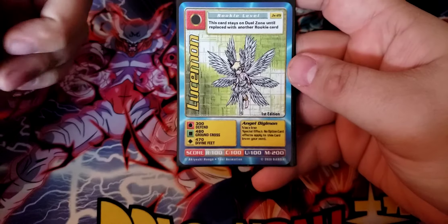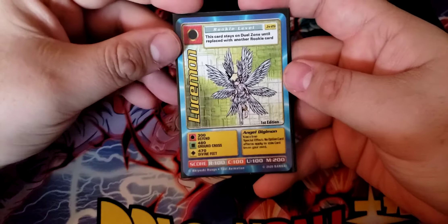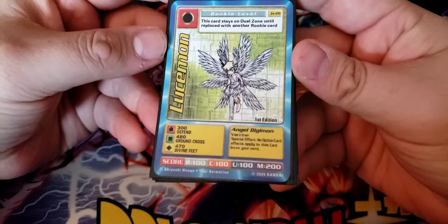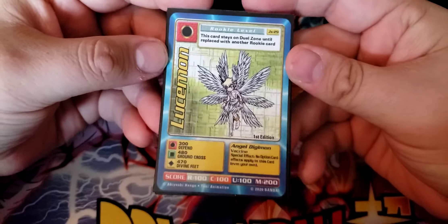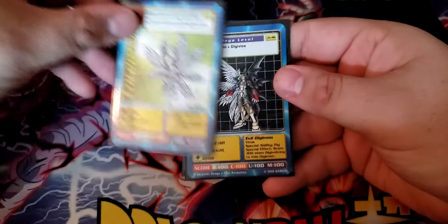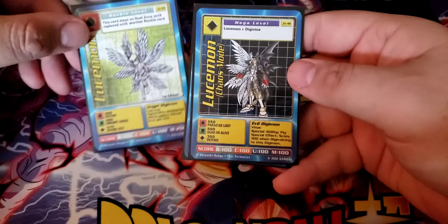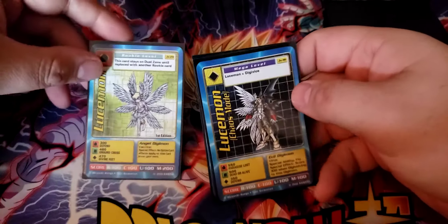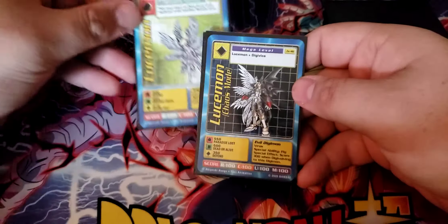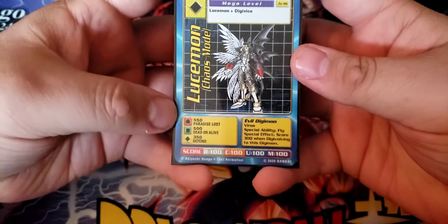Every single card that is stronger than Lucemon — the 13 that do exist — they're all Megas, all multiple levels above him. In most decks, your opponent won't be able to stay on a Mega very long, so even if they do get there, it's going to be hard to keep up. That said, we don't want to stay on Rookie forever. This deck gets to do something fun — it skips directly to the Mega level, skipping Champion and Ultimate entirely. If you have Lucemon in play and a yellow Digivice, you can Digivolve Lucemon into Lucemon Chaos Mode.